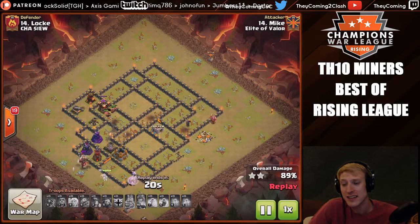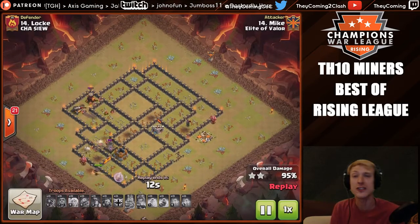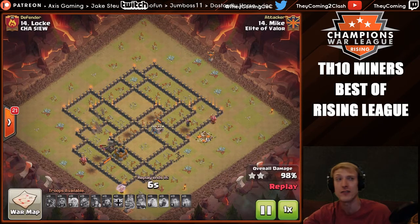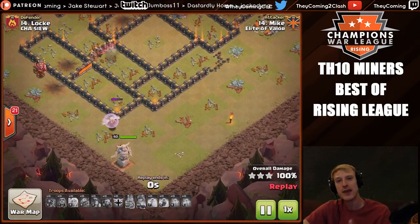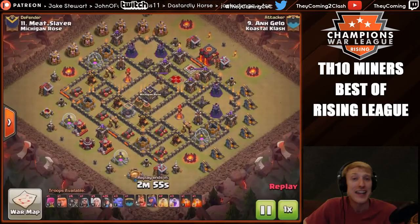This hit was a little bit different than the last one. The last one had an entry that involved the king — the king actually broke a funnel for the queen to then charge in and clear one extra compartment. However on this hit, the king was actually used at the top side of the base to walk all the way down and clear all of the trash buildings, so when the miners entered they would stay inside the base attacking the important defenses.